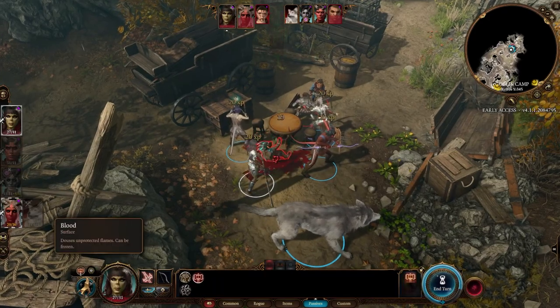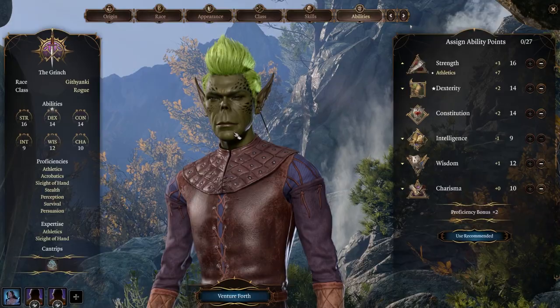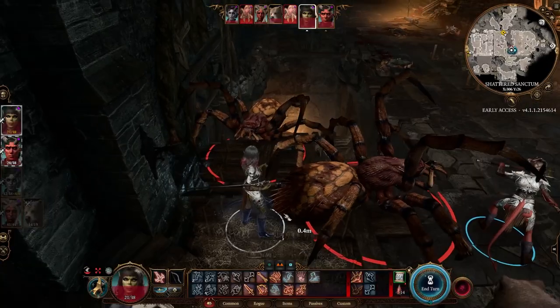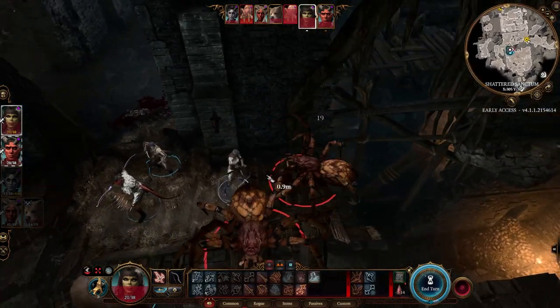Hello everyone, welcome! This video is a bit different — we're going to do a build for rogue. This is the buff rogue, or the thug. We have the Grinch here. What does this rogue do differently? Well, we're going to use strength to attack. Yeah, this will be the infamous strength rogue.